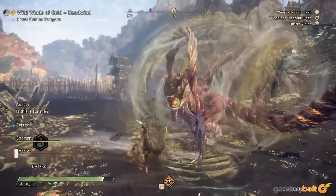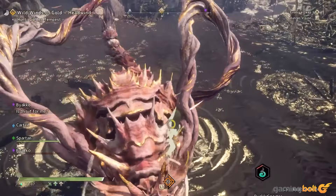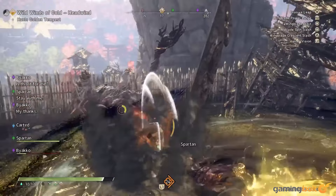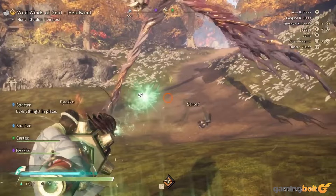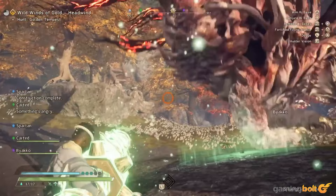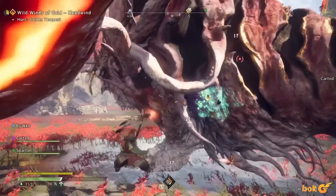Sidequests are pretty useful. While they can be largely ignored, sidequests in Wild Hearts actually do quite a bit to not only fill in more of the various characters' storylines, but also give you more materials so that you don't have to go out and grind for ore, for example. Sidequests are a great way to go on hunts that you have to repeat anyway, and are also a good way to fight some Kimono earlier than the main story would have you encounter them, letting you get some notable upgrades relatively early.